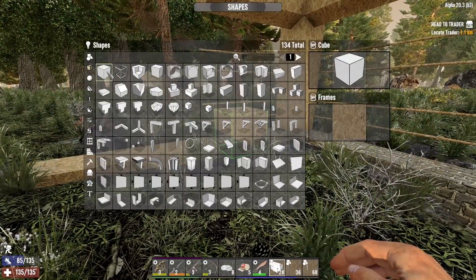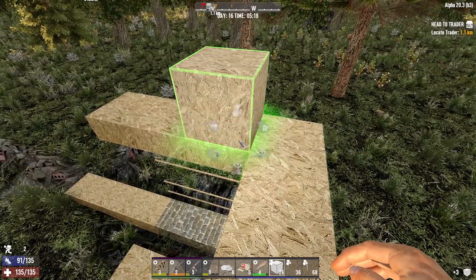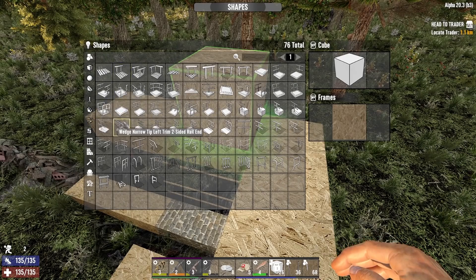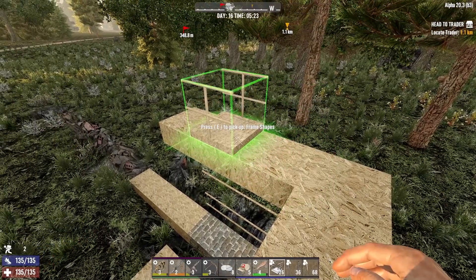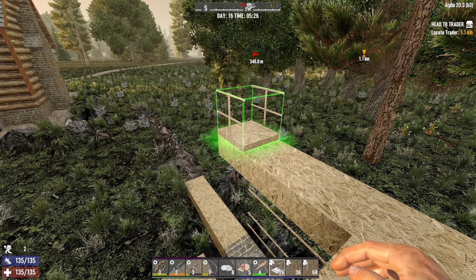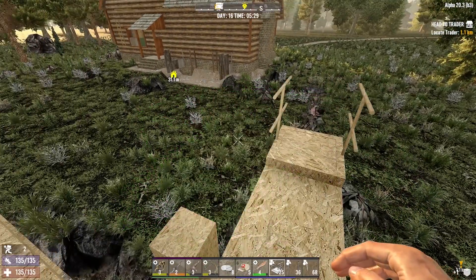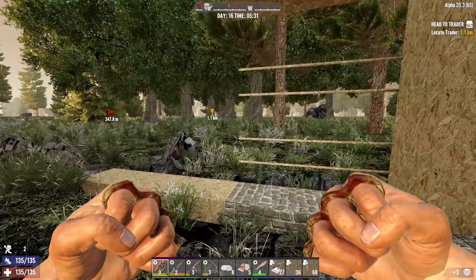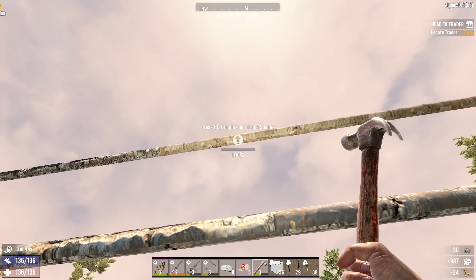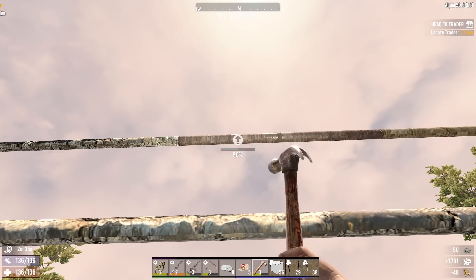Let's get up on top and see what we want to do - I haven't really decided yet. I definitely want catwalks - maybe one catwalk, or three would probably make the most sense. Let's just build what we've got and get some defenses up. The best advice I could give you with this wire fence is get as close to the wire as you can when placing - that's the best way to do it.